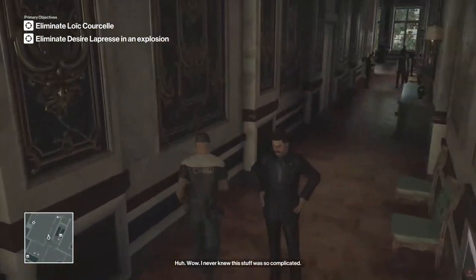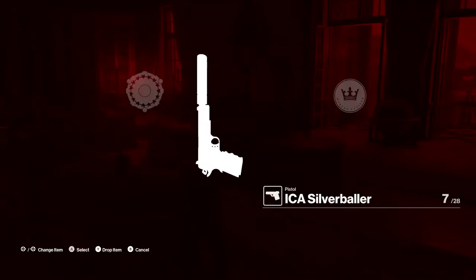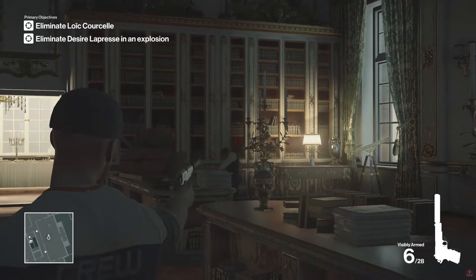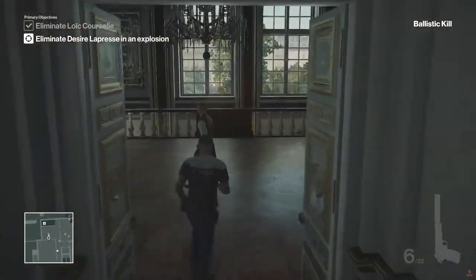The first guy we need to kill is right in here in this room by himself. No one else ever comes in here, so it's just a simple tap to the head. Then go through this door, not back to the hallway, because you can see the one guy is actively looking for you.